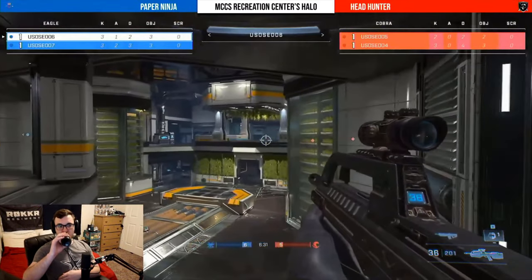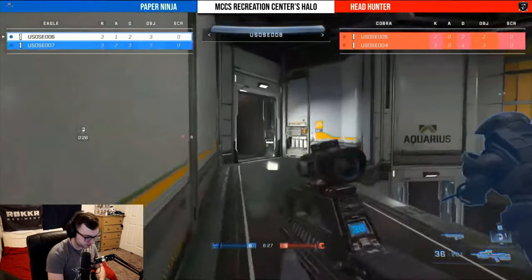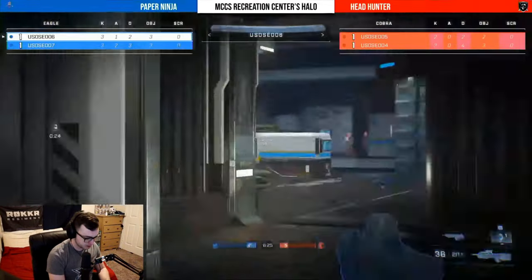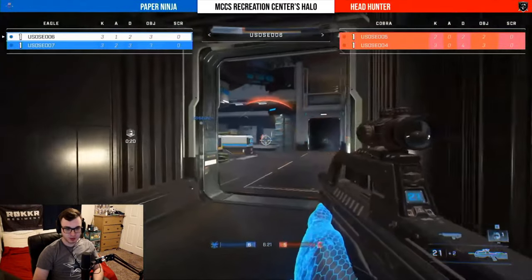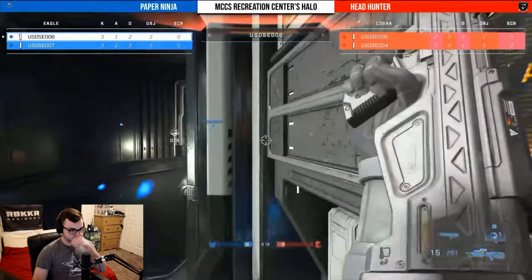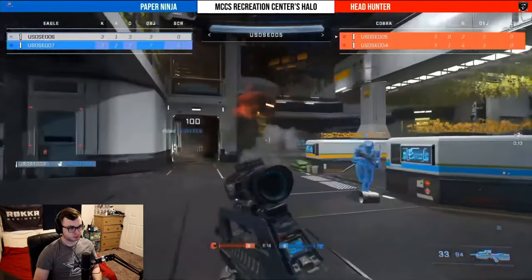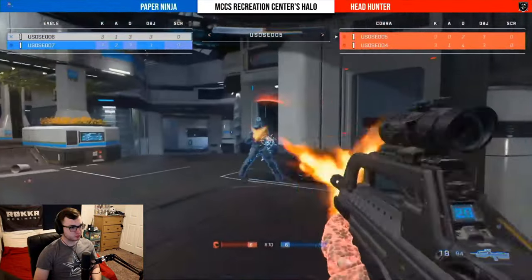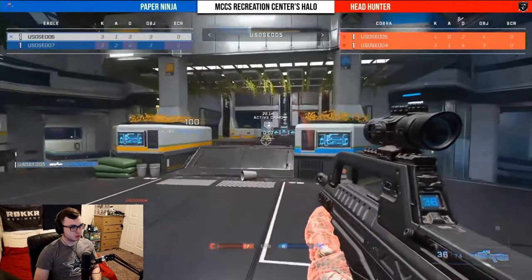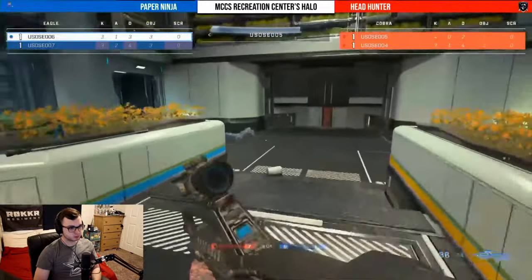Some nice grenades are going to bounce Headhunter. I like what I'm seeing out of both of these squads — it's a lot of back and forth. That tells me we've got a good series on our hands. There are a lot of shots coming in right now and player number six of Paper Ninja is trying to play his life as best he can. Headhunters now doing a good job — they are able to take out six, looking to take out seven, and they do just that as Headhunters now take the advantage. We're now up eight to seven.